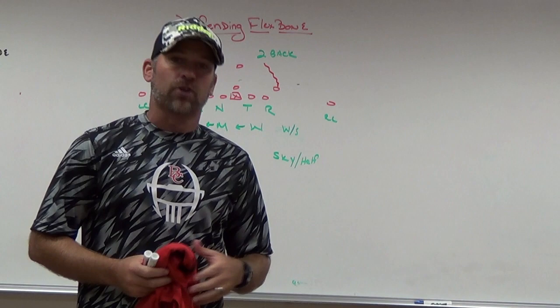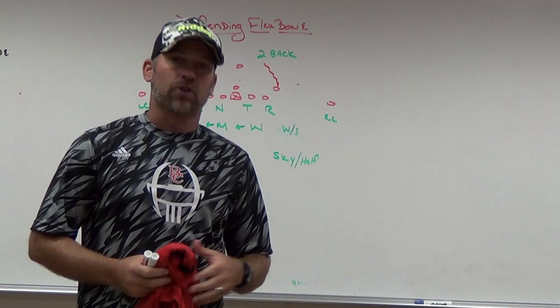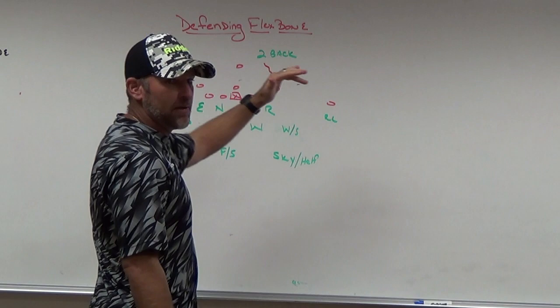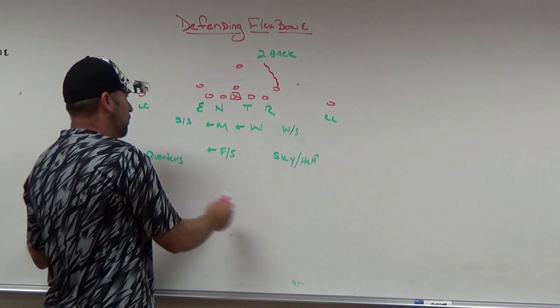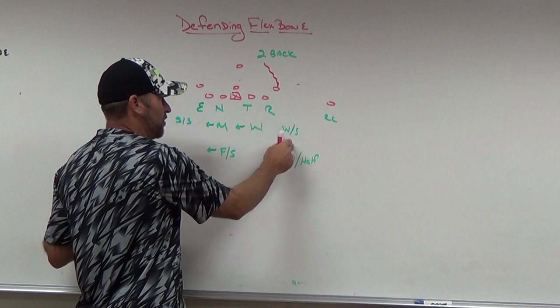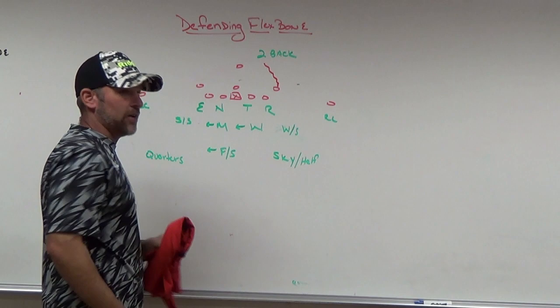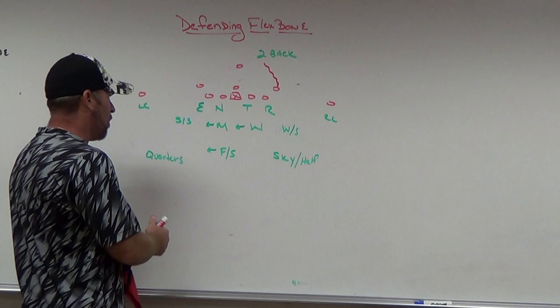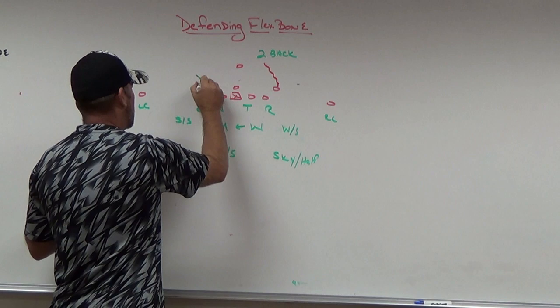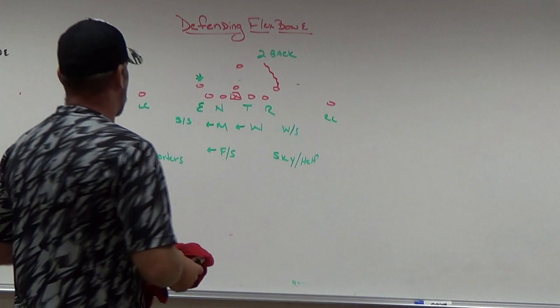We played corners in man-to-man on the number ones all night to take away play action passes, verticals, and other threats. It was kind of like a Michigan State press quarters concept — we pressed the number ones and basically took them out of the game. When pickup motion happened, it put us in standard quarters to that side and a lock scenario on the other side, with the weak safety down sky for counter plays.